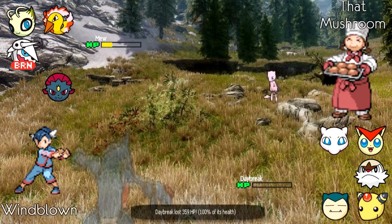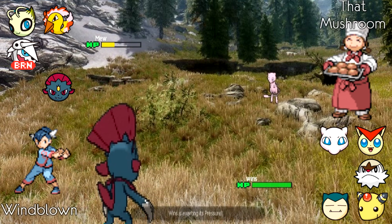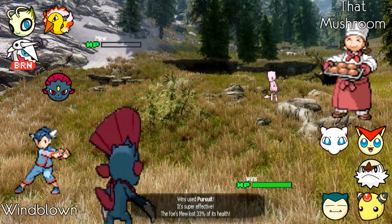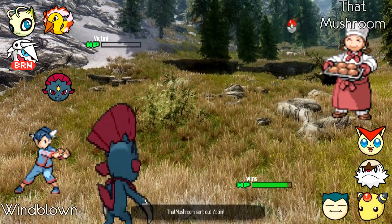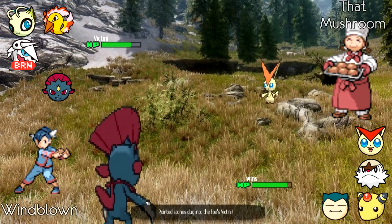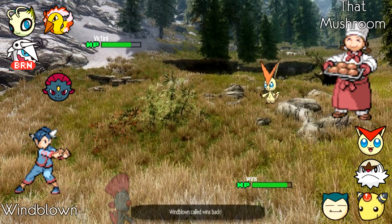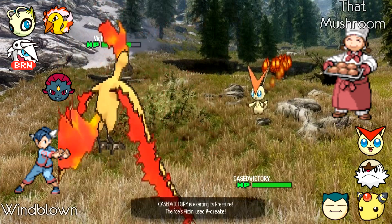Windblown brings in Weavile for the easy KO and reveals Pursuit and Life Orb — so it's definitely not a Choice or Swords Dance Weavile, which is pretty good for ThatMushroom. He brings in Victini knowing he can revenge kill with V-create. Notably, Victini's moves can KO essentially everything on Windblown's team, so with the right move selection ThatMushroom can really hurt Windblown. He chooses to go for V-create instead of Bolt Strike.